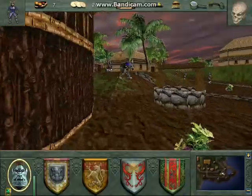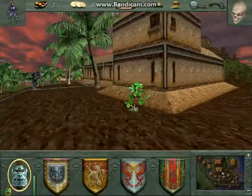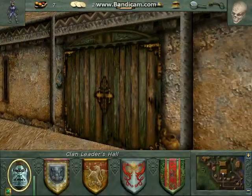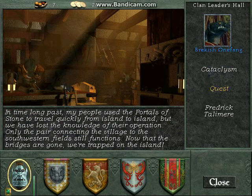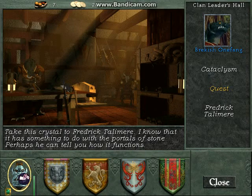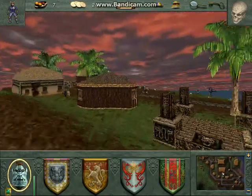Okay, I did something wrong here, because what he should do is join you. So I need to go back to the clan leader's hall and figure out what it is I did wrong. Portal stones - 'In a time long past, my people used the portals of stone to travel quickly from island to island, but we have lost the knowledge of their operation. Only the pair connected to the village to the southwestern field still functions. Now that the bridges are gone, we're trapped on the island.' Quest: 'Take this crystal to Frederick Tal Talimer. I know that it has something to do with the portals of stone - perhaps he can tell you how to make them function.' Okay, there we go. I always forget the secret there.